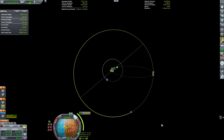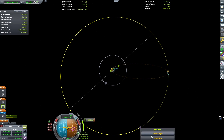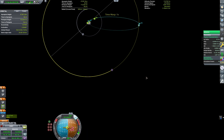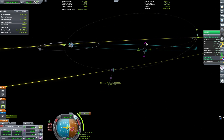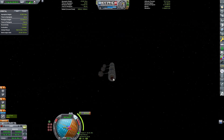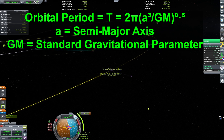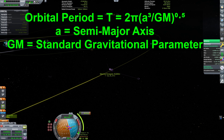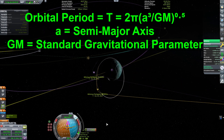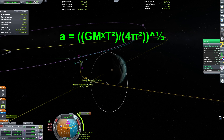To know what orbit we need to get into around Minmus, this is actually pretty easy. The lowest possible orbit that works for relay satellites happens to be equal to the radius of the planet - I need to be above the surface by equal to the radius of the planet. So in this case, that's 60,000 meters above the surface, which would give me a semi-major axis of 120,000 meters. That's the absolute minimum, and that's going to give me an orbital period of 1 hour, 43 minutes, 35.57 seconds.